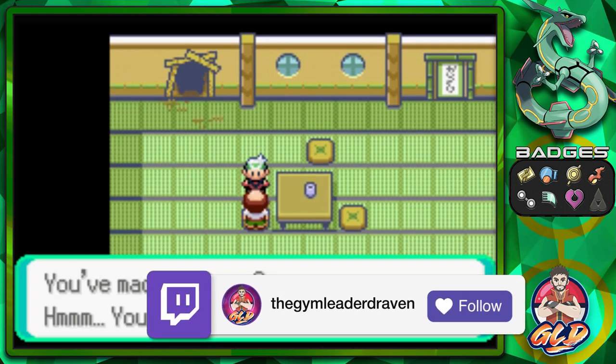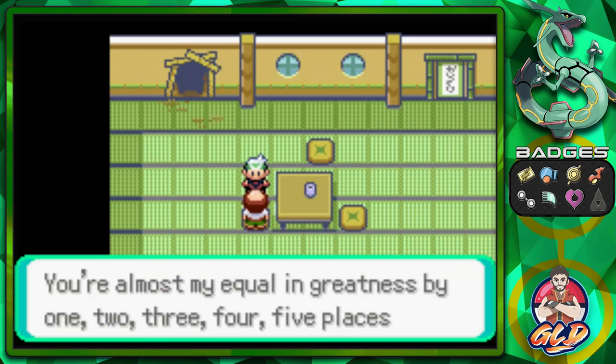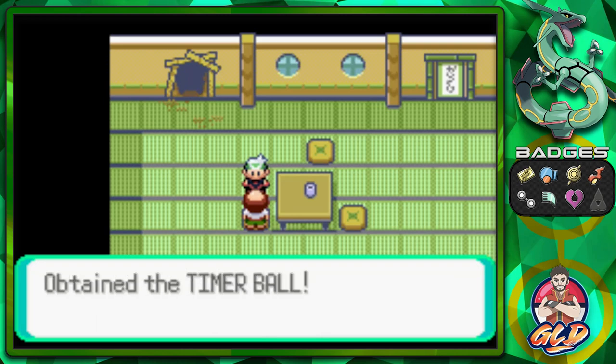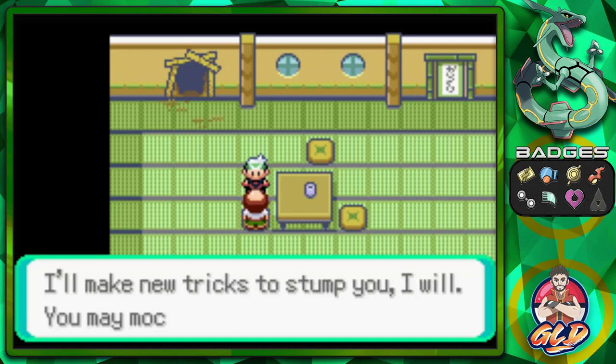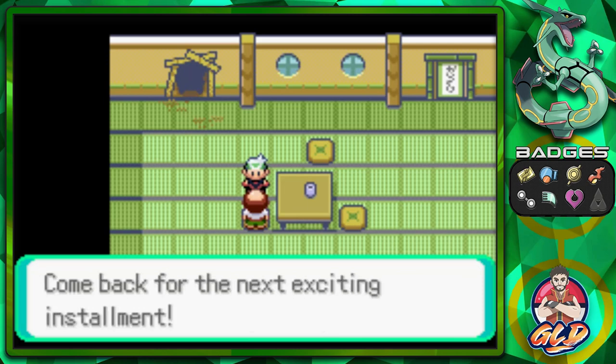Trick Master says 'You've made it to me — you're sharp. Took me all night to make that maze. You're almost my equal in greatness, by one, two, three, four, five places. Fine, you've earned this reward.' We get ourselves a Timer Ball! He then says 'Scrub that smirk off your face — I'll make new tricks to stump you. Come back for the next exciting installment.'